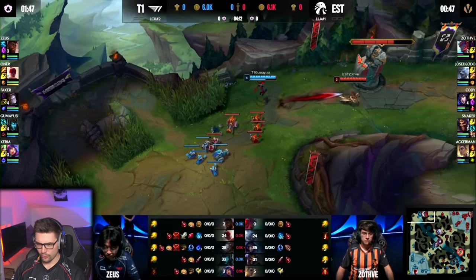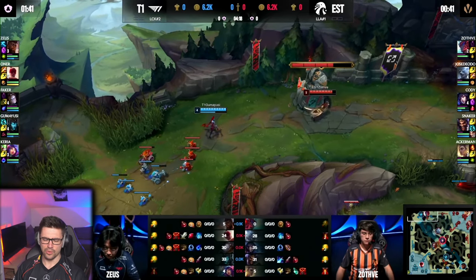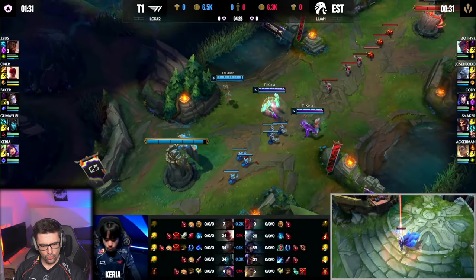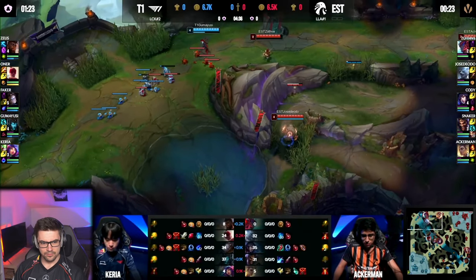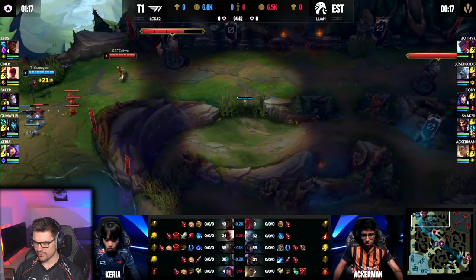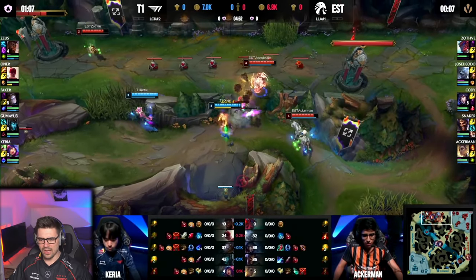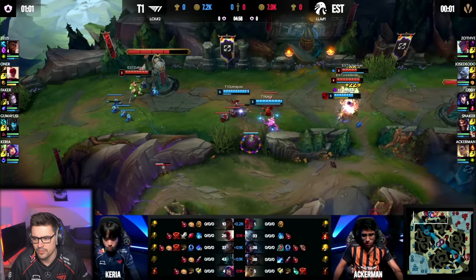A big thing you have to pay attention to is the XP — Boomer is nearly an entire level ahead. Carrier and Akerman are roughly even, Owner is a little bit behind. There's an 8 CS lead for Jose Deodo, and in the top lane also a level lead for Zeus. So overall higher levels for T1 — that's a positive. Now T1 with a numbers advantage, some skirmishing — actually not quite numbers advantage, I got confused by Carrier.